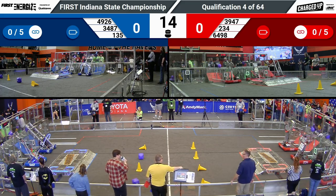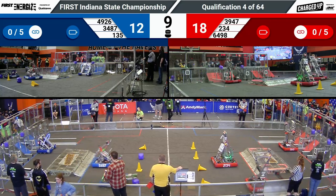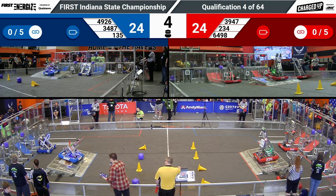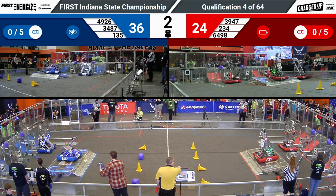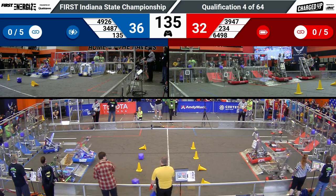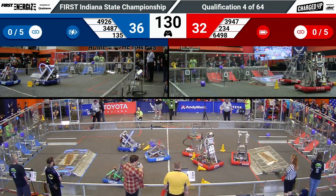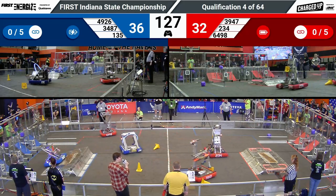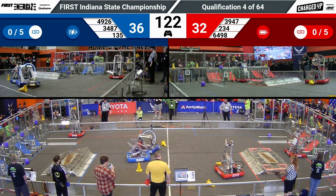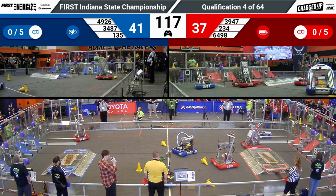And we're off for match number four. Red Alliance 1-2-3 game pieces scored in high notes, same thing over on Blue. We've got two robots for each alliance getting mobility points. 49-26 is missing their second game piece, but we have one robot maybe engaged on the charge station for Blue, and one robot docked for the Red Alliance. That's going to give Blue Alliance a little bit of an advantage coming out of Autonomous. Now these robots are going to try to run cycles to score as many points as possible in the two minutes remaining.